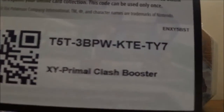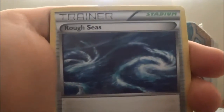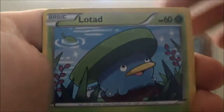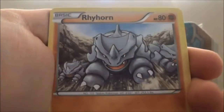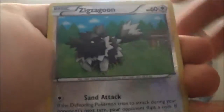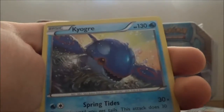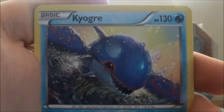The next pack — let's find out what we're getting here. Combustion, Guard, Primal Groudon Spirit Link, Lotad, Staryu, Torchic, Tynamo, Rhydon — that's an awesome card. Zigzagoon Reverse, and a Kyogre! That art actually kind of reminds me of Pinocchio, you know, when the whale's chasing them — it's that weird style. Really nice card.